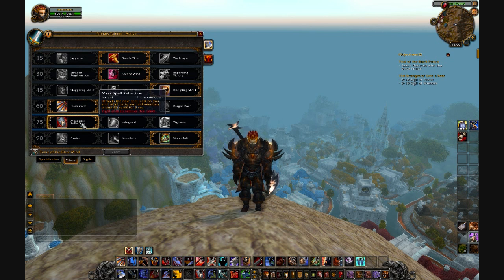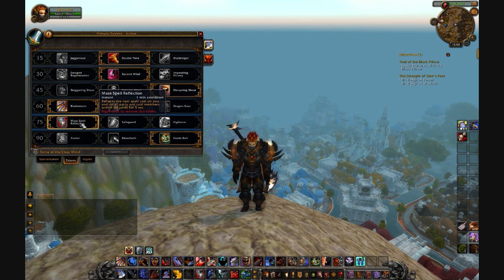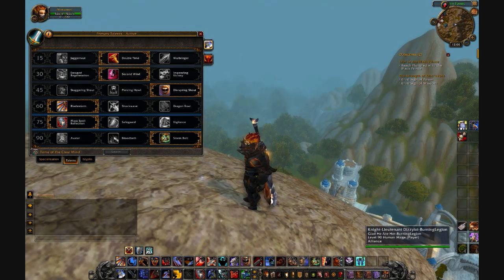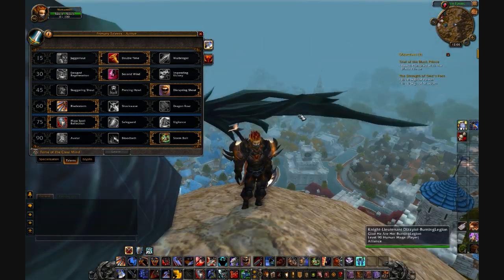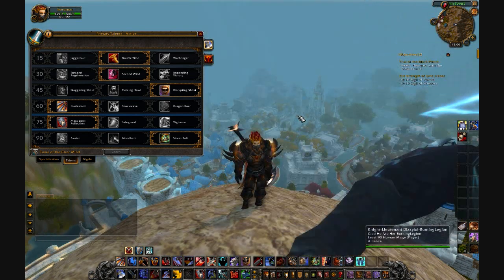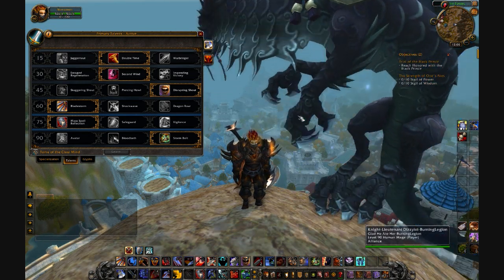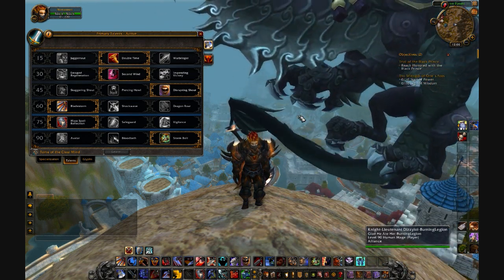The level 75 talent took me a while to choose, but I went with Spell Reflect. I feel a warrior is weaker against mages and ranged classes, so if you're against a mage or someone like that, it's easiest to pop Spell Reflect, get that done, and then charge back in.